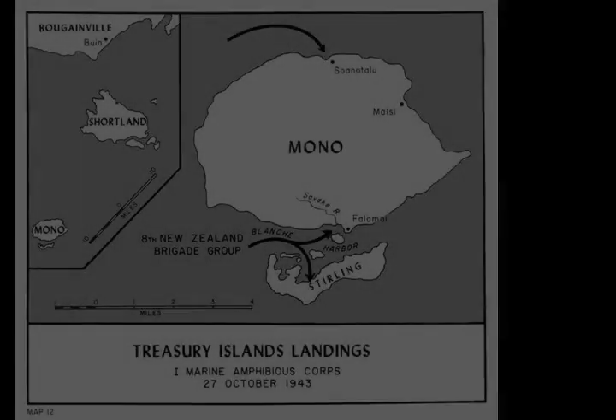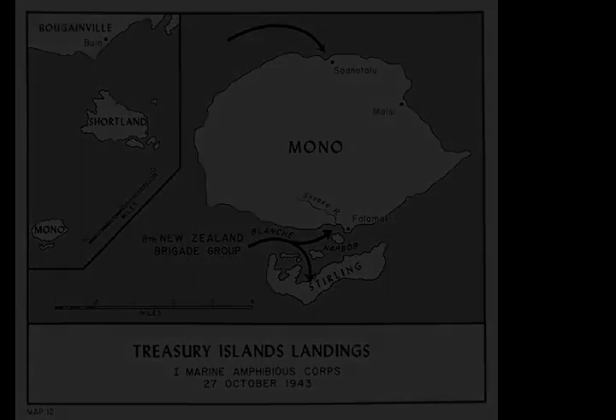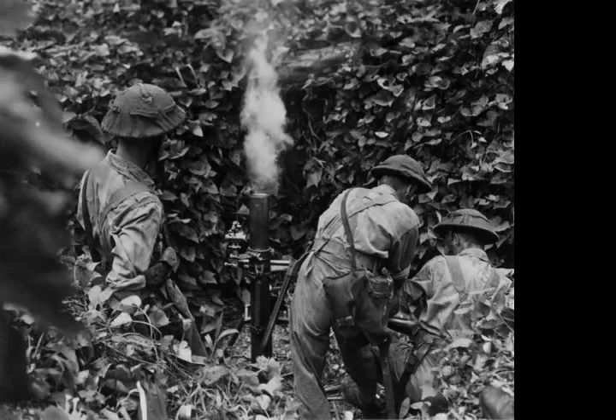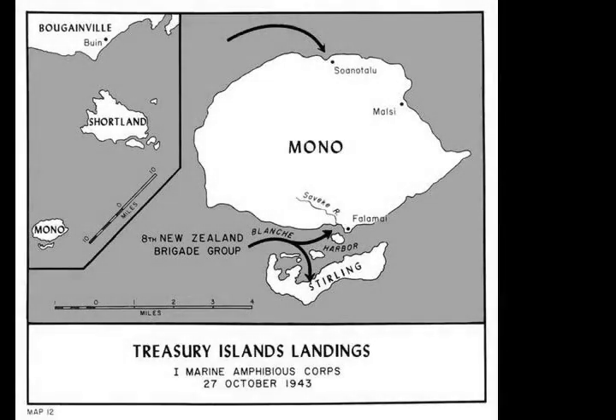Chapter 1 – Background. As part of the Allied strategy of isolating Bougainville and Rabaul and eliminating the large Japanese garrison in the area, in late 1943, as the Solomon Islands campaign progressed, the Allies decided to launch an attack on the Treasury Islands. The invasion, to be conducted primarily by the New Zealand Army and supported by American forces, was codenamed Operation Good Time.